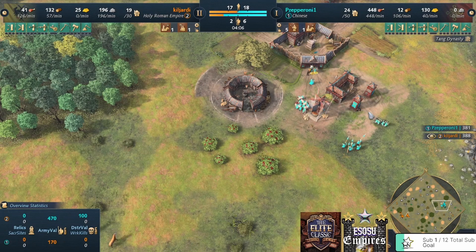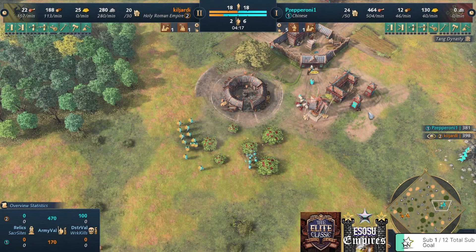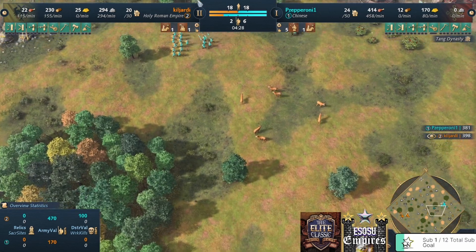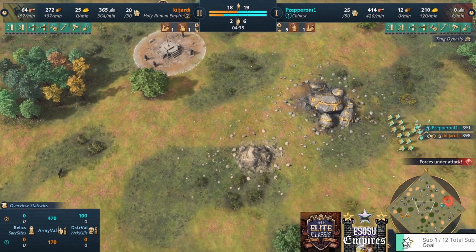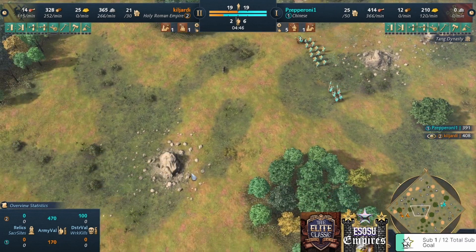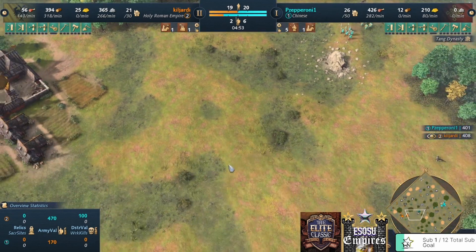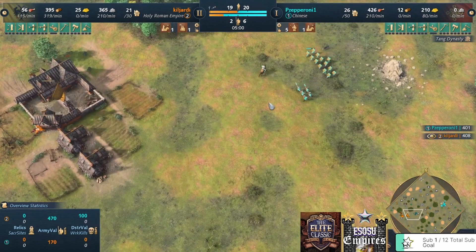The Chinese player is now moving forward with some spears. That is a lot of villagers — is that a forward Barbican? Or is the Barbican in the base, because there are no units for the HRE player. Because if it is a Barbican right here, it's GG. That's a lot of villagers — 12 villagers going through with five spears. I think Killjardy does not know this. The scout needs to be careful not to give it away.